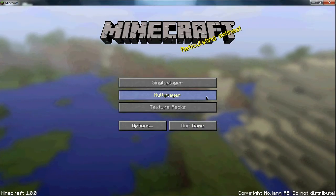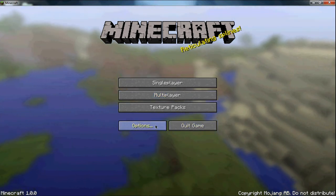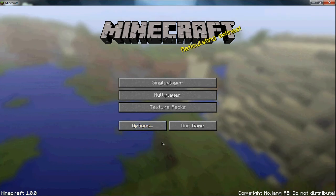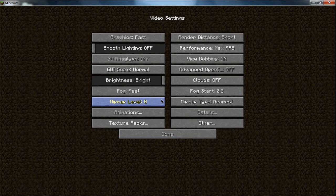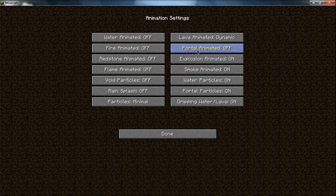Hey guys, so I'm going to show you the best settings for OptiFine or whatever you have. Alright, so once you have it installed, you just want to go to Options and Video Settings, and you'll see you have a bunch of extra stuff. First of all, go to Animations, and you want to turn each one of these off, and turn the particles to minimal, and then turn all this to off.